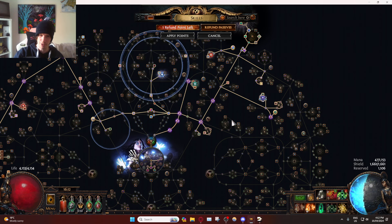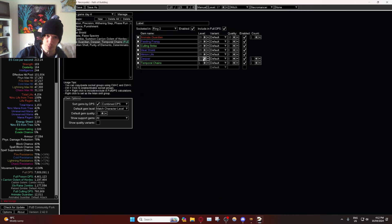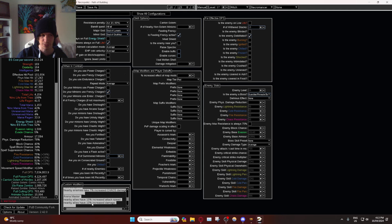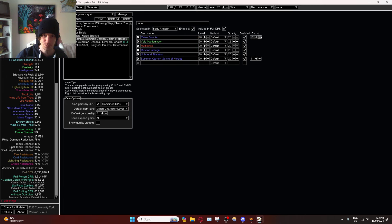That gives us another zombie and an additional spectre, which works out to be quite a significant damage upgrade. Prior to having the Temporal Chains on-hit gloves, we were doing level 21 Despair with 7 million damage, but we were not able to run Pale Seraphim and Arena Master. With these spectres we always have the debuff active — the debuffs last their duration, and then the cooldown is that duration multiplied by two, so it's not 100% uptime, but we reliably have it.